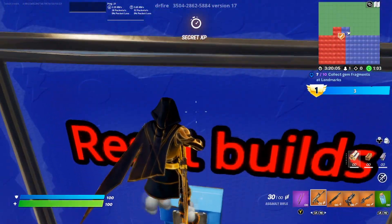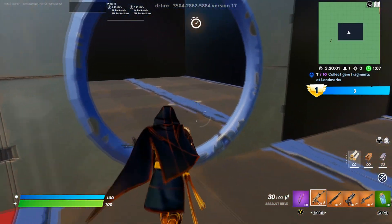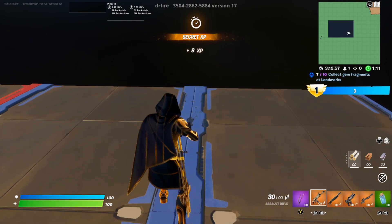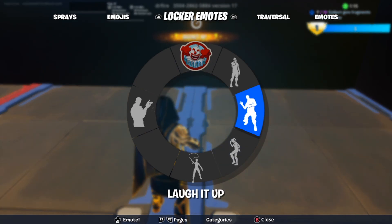Then you're going to go back to the same area again and you want to look right on this line right here. When you walk along it you will get that Q-type prompt — like when you're doing all the XP glitches, I'm sure a lot of people are familiar with that.